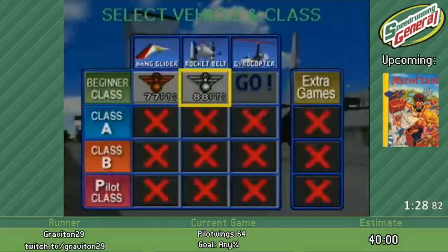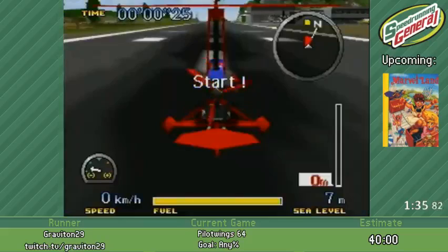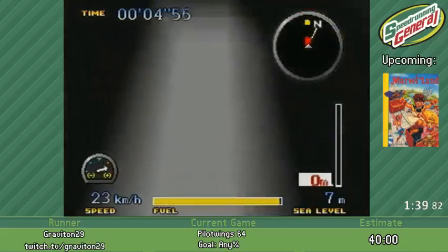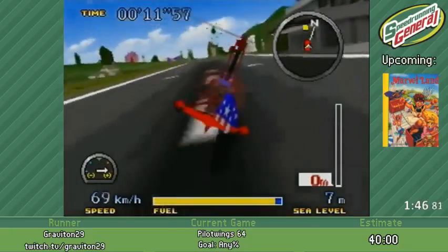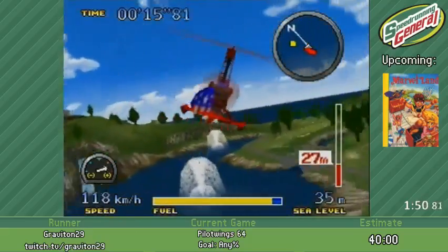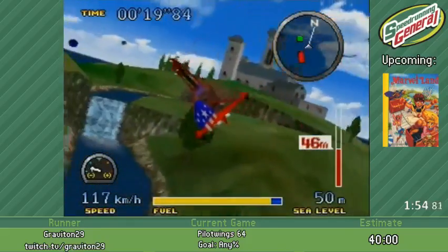Now we're going to do the driver copter stage, and I'll be doing the first skip of the run. Normally you get the three rings and land, but seeing as this is a speed run, I'm going to ignore that and just take off and land. You could take off and land without leaving the airstrip, but unfortunately the game does not give you any points.